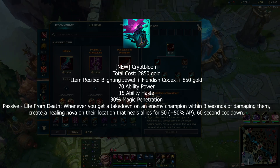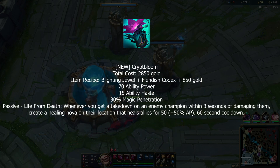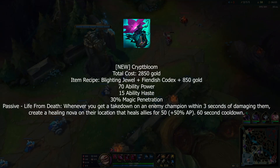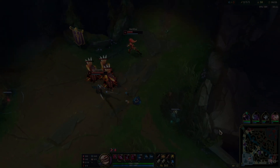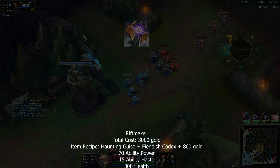Cryptbloom is another new item — Void Staff is still available, but this seems like strictly better Void Staff. It gives AP, ability haste, and only 30 magic pen versus Void Staff's 40, but when you kill an enemy it creates a healing circle where they died — basically a mini Fiora ult.